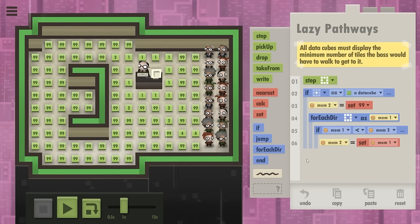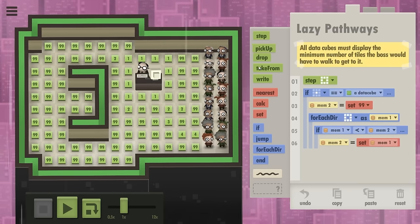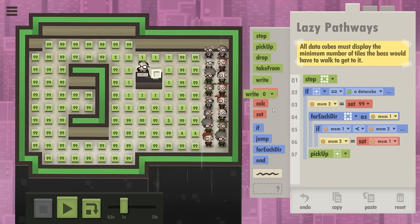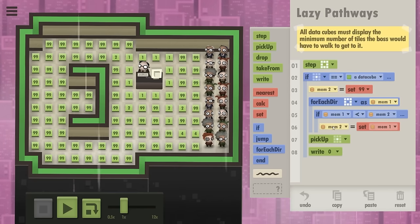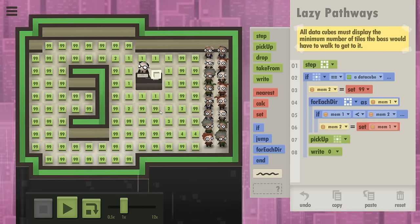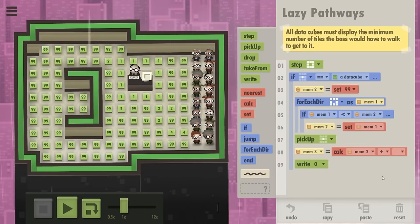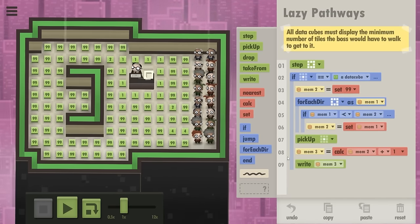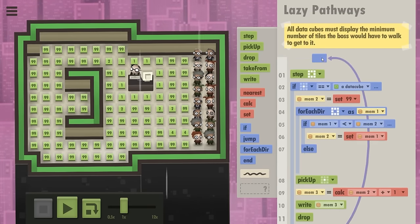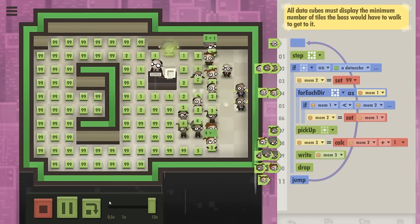Now you have the minimum, and I'd say just write it on the data cube. So you pick up your data cube after you've gone through that for-each. You write not memory 2 but memory 2 plus 1, because here on this cube we find a minimum of 1 and we need to write 2. So let's calculate in memory 3 what is memory 2 plus 1, write that number, and drop the cube again. That should work. Then we repeat all of this — I feel like I'm forgetting something, but let's just run it for a while and see what happens.